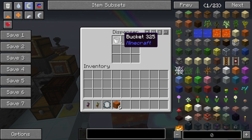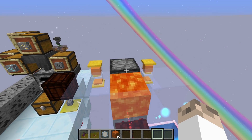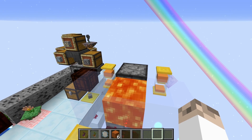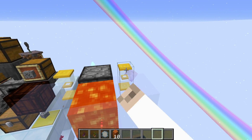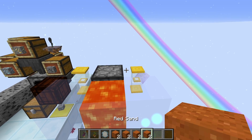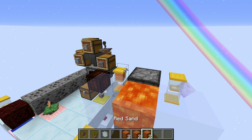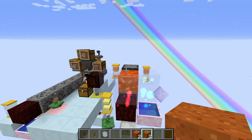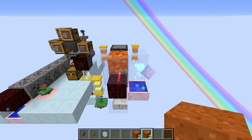Over here is a dispenser with a bucket which pulls the lava in and dispenses the lava out every 20 or so seconds. The way I've done that is by using some red sand — you can see we've got some red sand there, and I've used two red sand in each of these. So we go to red sand, wait a few seconds, and then put another two red sand in. That gives it a bit of a delay to pull that out and push it back in again.